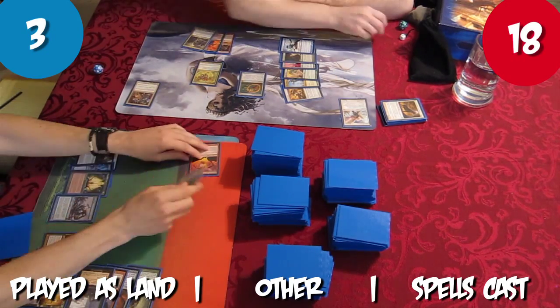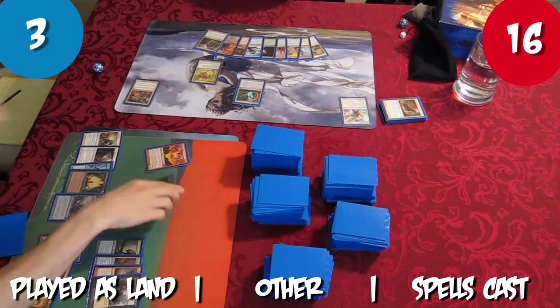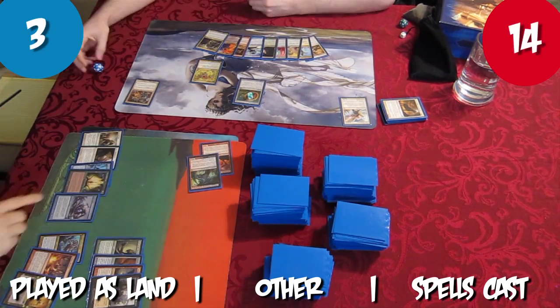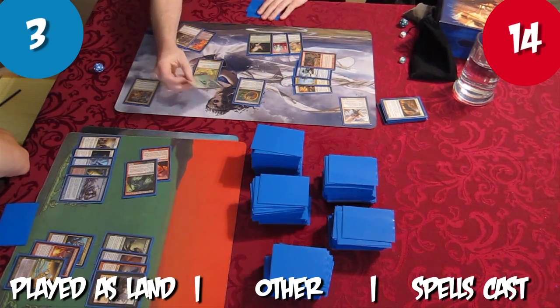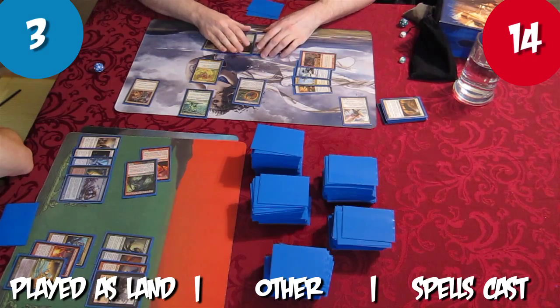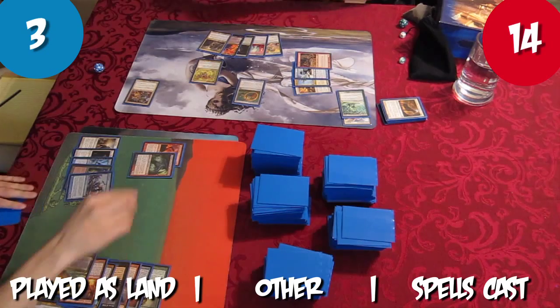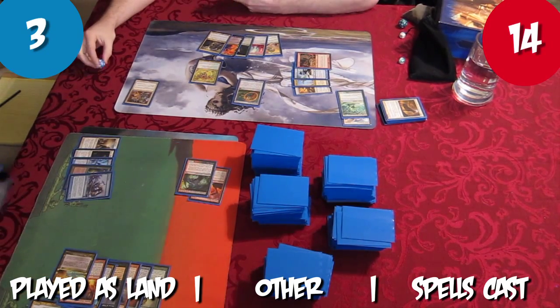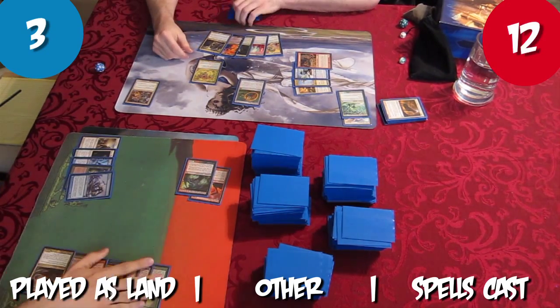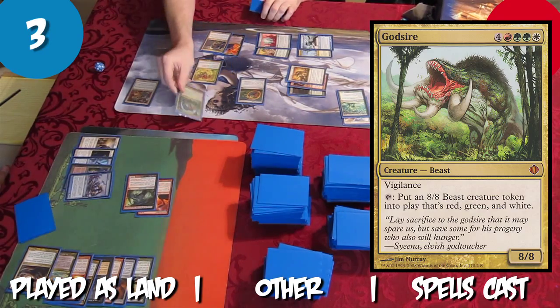Tristan attacks Rob for 2 with both creatures. Rob passes. Tristan attacks Rob for 2 again and passes. With Kroshan Grip in hand, Rob casts Bringer of the Green Dawn, hoping to grip Humility at the end of Tristan's turn. Tristan flashes back Chainless Edict targeting Rob, who sacrifices Bringer of the Green Dawn. Tristan attacks Rob for 2 with his 1/1 creatures, plays Never Blast Worm as a land and passes. Rob casts Godsire.